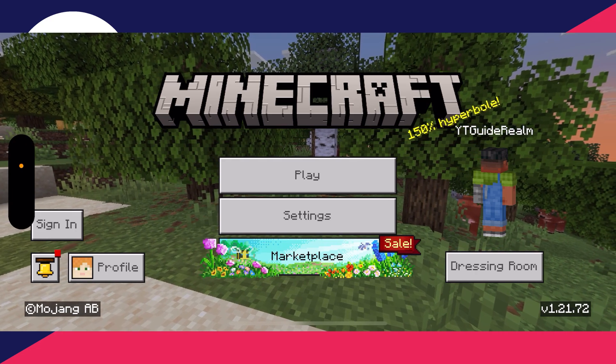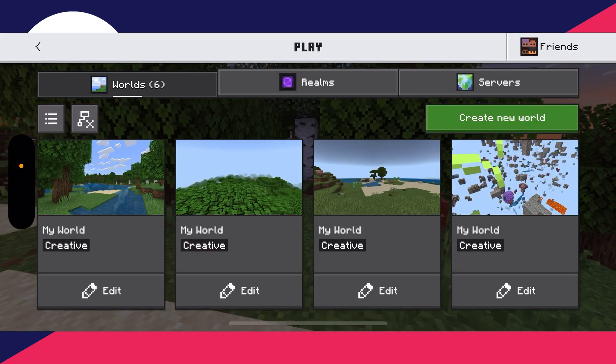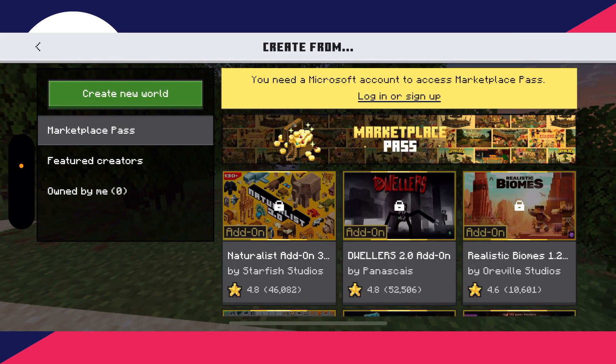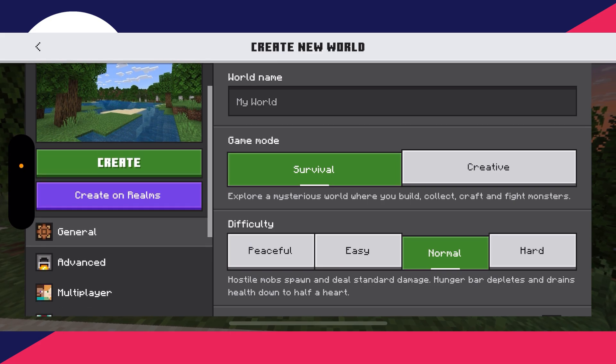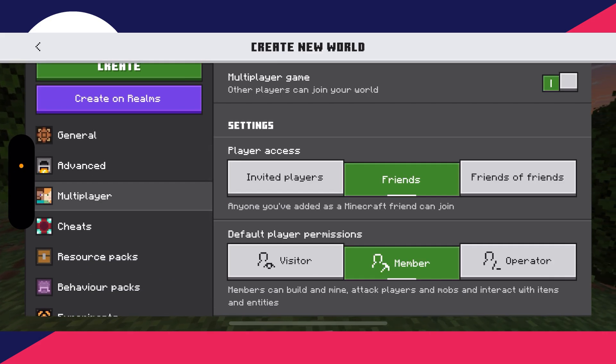As you can see, if we look over to the left, we have the sign-in button. What you need to do is click Play and select the world you want to use, or we can go and create a new one, which is what I'll do in this case. Then come over to the left and scroll down and select Multiplayer.